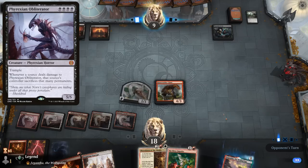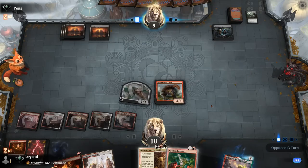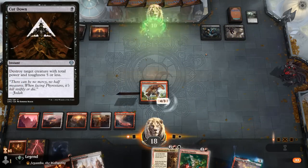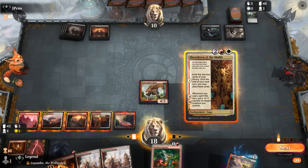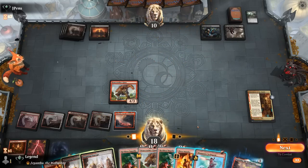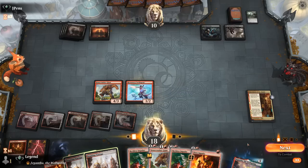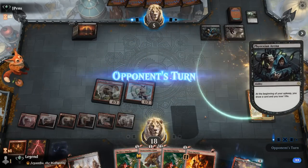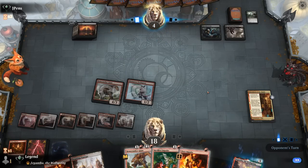Four mana — do we see a Phyrexian Obliterator perhaps? That would be pretty good on this board, especially now that we lost Soulscar Mage which was a way of shrinking Obliterator without really damaging it. A Meat Hook Massacre for one just to clear the thopter, then maybe Cut Down to finish off the giant. Start with Showdown — no untapped lands but we can still play Swiftspear. Opponent is at five. If they play a Gray Merchant here they gain quite a bit of life, so gotta be mentally prepared.